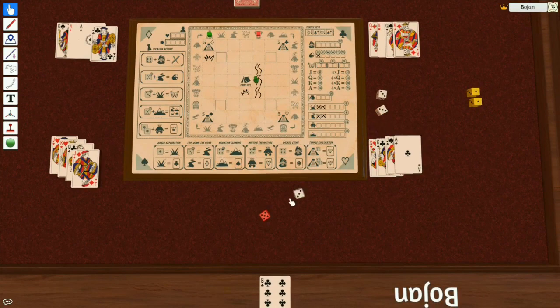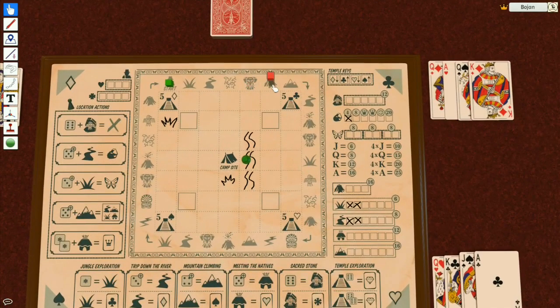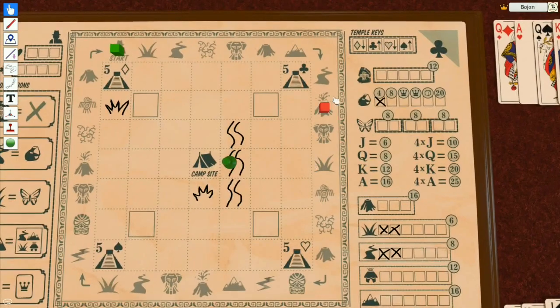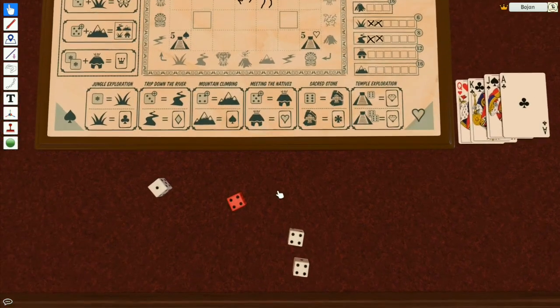Drawing a card for that river — still no diamonds. I spend all my dice and go to the next round. The event moves four spaces — if I had any volcanoes they would erupt, but I don't, which means I get the event dice.